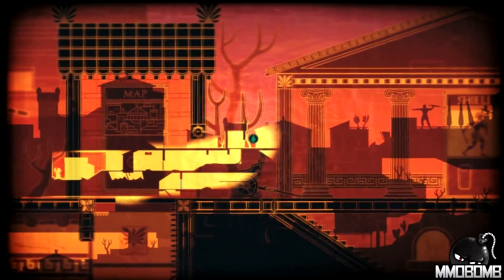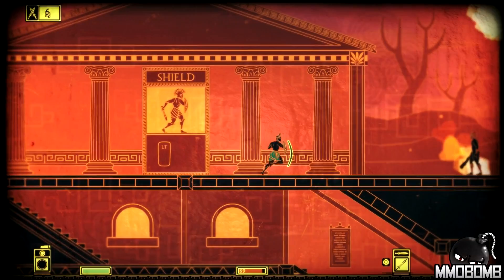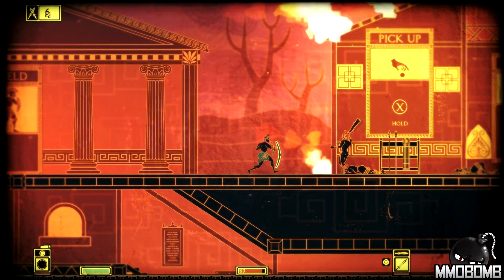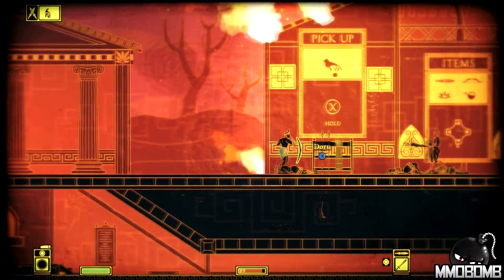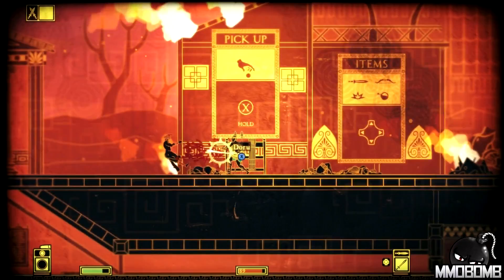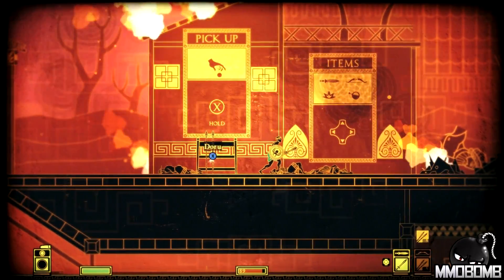I can pull up my map and it acts as an overlay, so I can play with that on if I want. I can pull up my shield and see if we can get a counter-attack. Hit me — there we go. I can also pick up other weapons; let's grab some javelins.